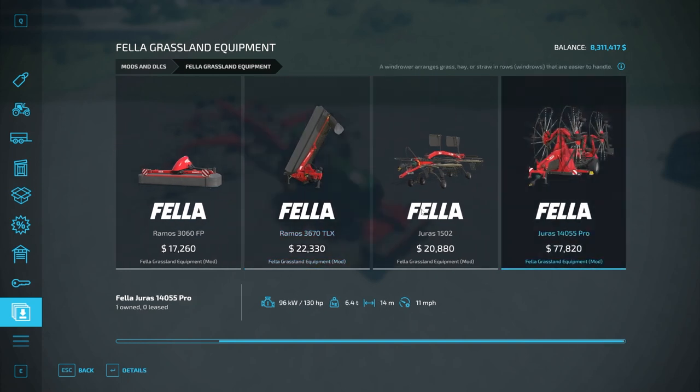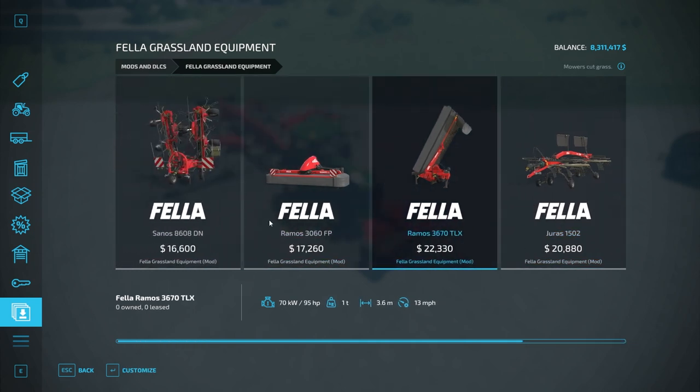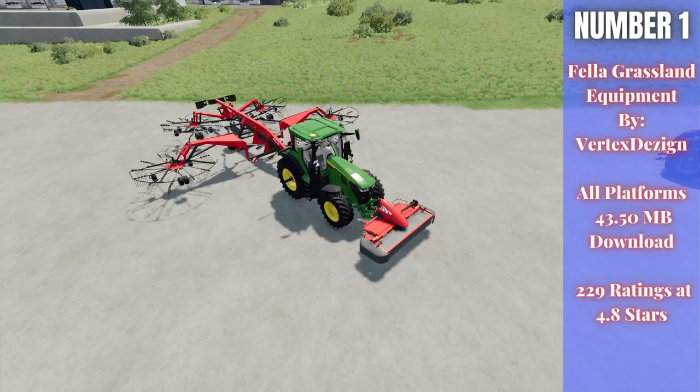Going into the store under the Afela Grassland Equipment Pack, it comes with a 14-meter working-width wind rower, a 6.3-meter, 3.6-meter, and 3-meter mower — which can be combined for basically a 6.6-meter setup — and a tedder at 8.6 meters. Very cool stuff, good-looking pack, really well done. Vertex Design always does a really good job.